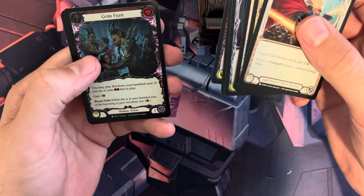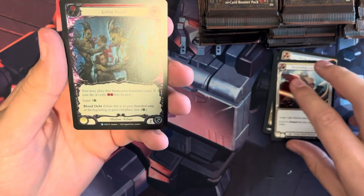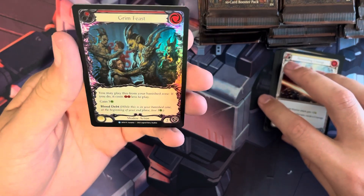We have our commons and our first rare, which is foil — rainbow foil.